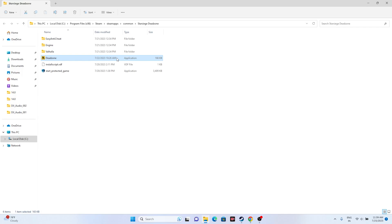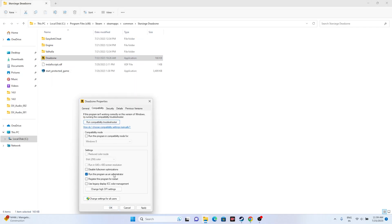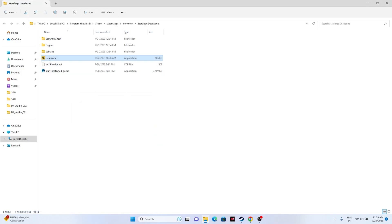If that's not working, we have to run the game as an administrator. Since we're in the installation folder, right-click the game executable, go to Show More Options, then Properties, go to the Compatibility tab, check 'Run this program as an administrator', click Apply and OK, then try launching the game.